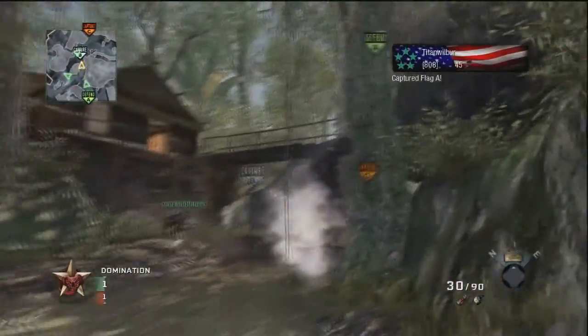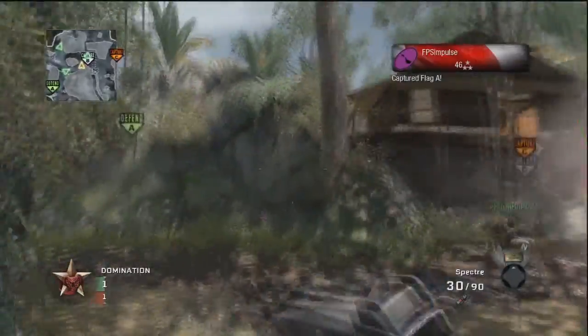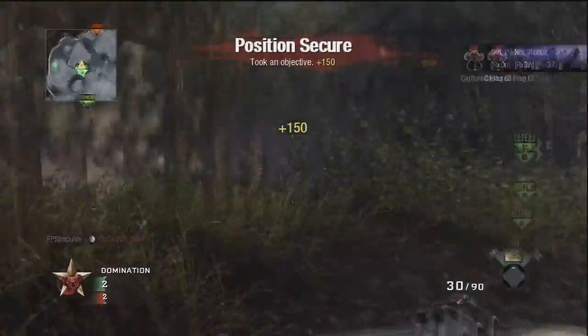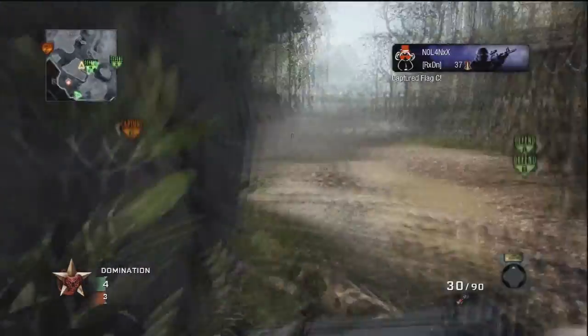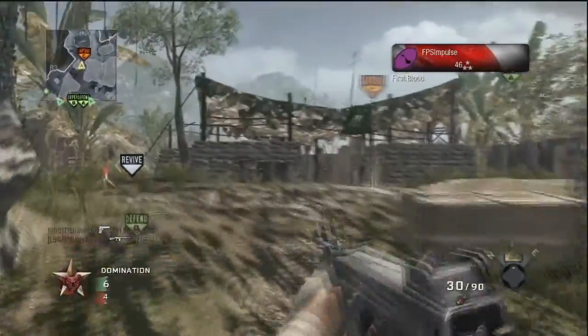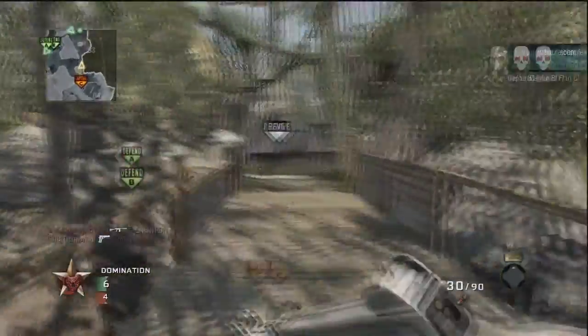So here it is — it's a Spectre on Jungle, which you don't see very often. You might see the 74U and stuff, but that's 74U. I don't have that on my class setups. You guys might call me retarded, but I call myself not an overpowered, abusing whore.